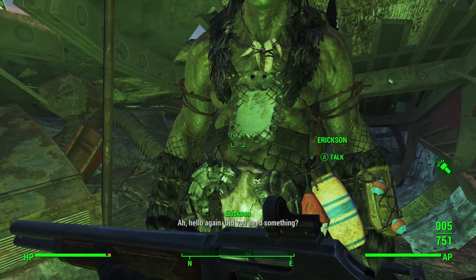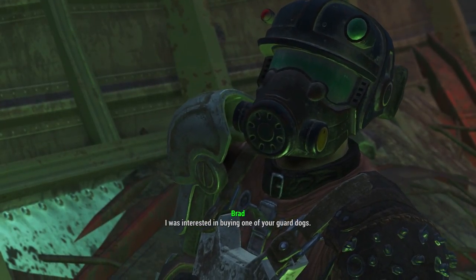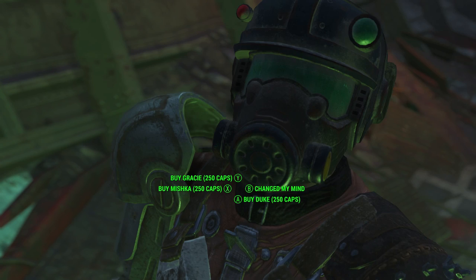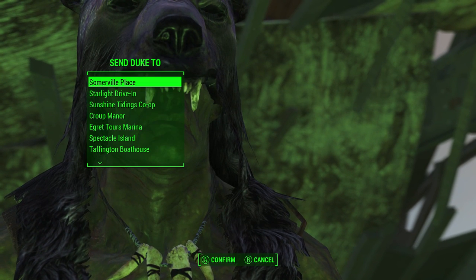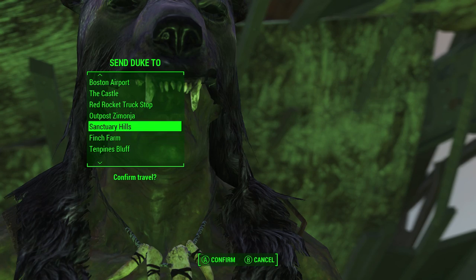We're gonna go ahead and do that. I believe that you can buy three at a time from him, and after you've purchased three of any of these different kinds of guard dogs, he'll tell you that he doesn't have any more in stock and that you have to wait one to two weeks in-game time for him to train new ones. You just choose to buy one and then send it to whatever settlement you want — I'll go ahead and choose Sanctuary Hills.